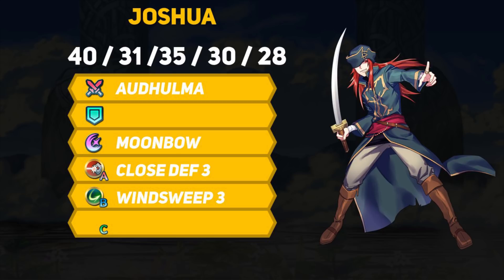Windsweep at its 3rd tier allows Joshua to disable enemy counterattacks but only if he outspeeds them by 1 or greater, and they are physical damage dealers — so that would be swords, lances, axes, bows and dagger units. It also disables Joshua's own follow-up attacks if he is initiating. A very interesting kit to go along with his very versatile stat line.